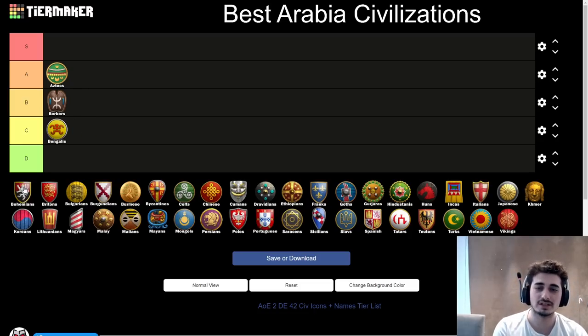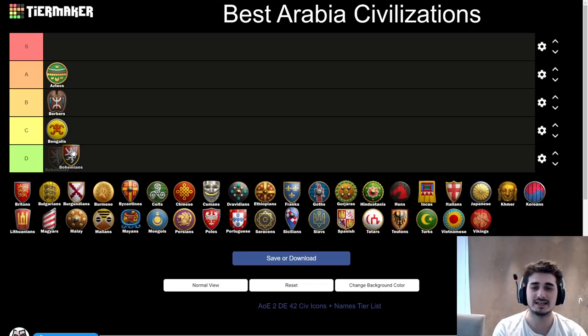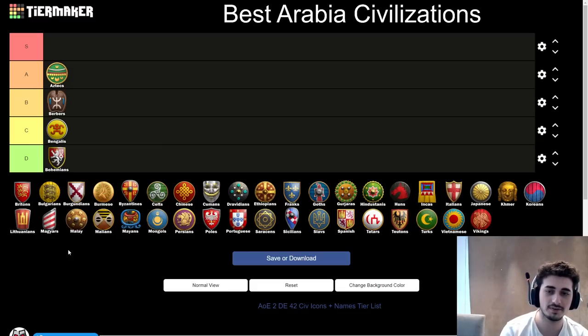Next up, the Bohemians, and honestly it's probably just going to be a D tier civ. Bohemians have very little going for them. The only time they can thrive is if the map is pretty much closed and you get to set up to Castle Age. Chemistry in Castle Age with Handgonners can be nice, but overall the civ pretty much dies to Knight Skirm every single time. They don't really have good options, they're not flexible, they're easy to play against, and they have a lot of bad matchups. D tier.